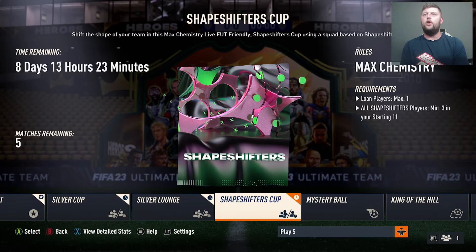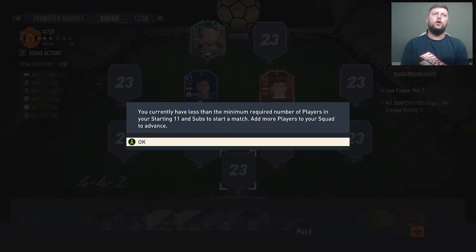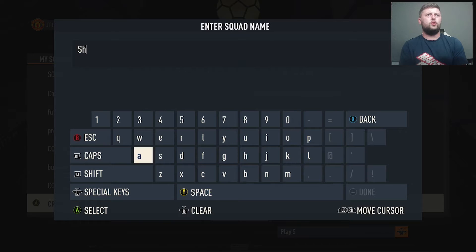Looking at the requirements: one loan player allowed, all Shapeshifters players, minimum three. Oh okay — so every player in the squad just needs to be a Shapeshifter with at least three in the squad. It is max chemistry as well, so we're allowed one loan. Let's see what we can make. I feel like we could put together a relatively nice squad — we'll just call it 'Shape'.